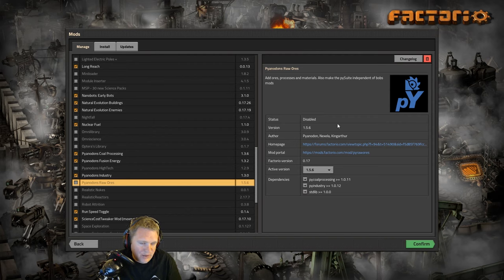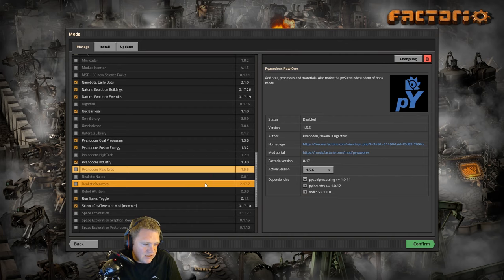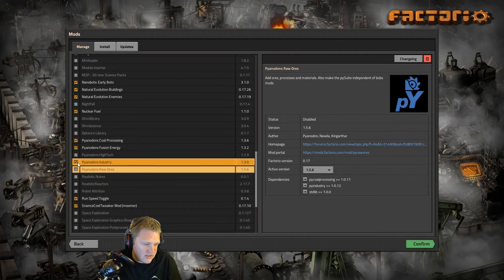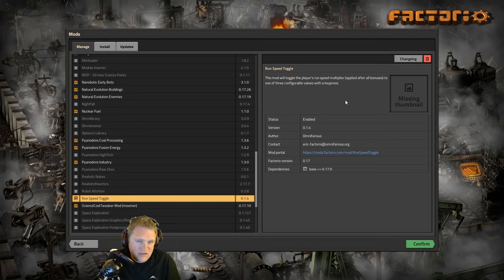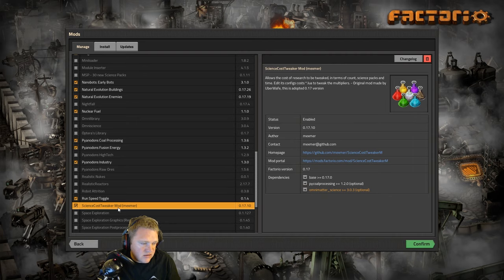It adds Bob's ideas to it and I just want to cover one crazy mod for this playthrough. Continuing with the mods — Run Speed Toggle. Nexus, if you're watching, you got me hooked on this mod, I'll give you the credit for that one. That just lets me toggle between the three running speeds. I won't always be on the fastest one, but I will utilize that middle speed most of the time.